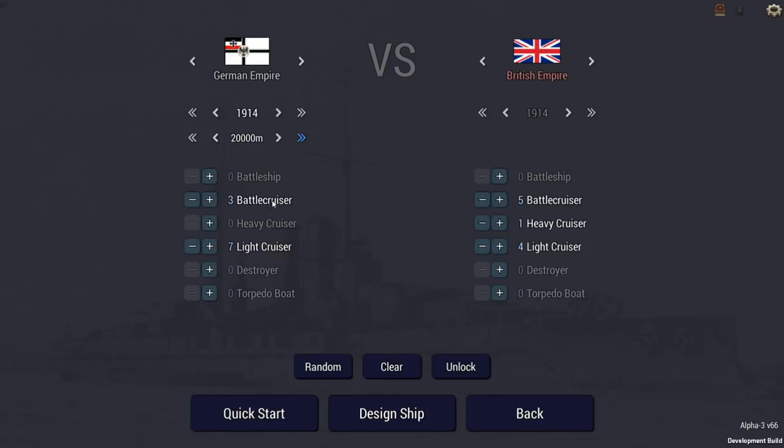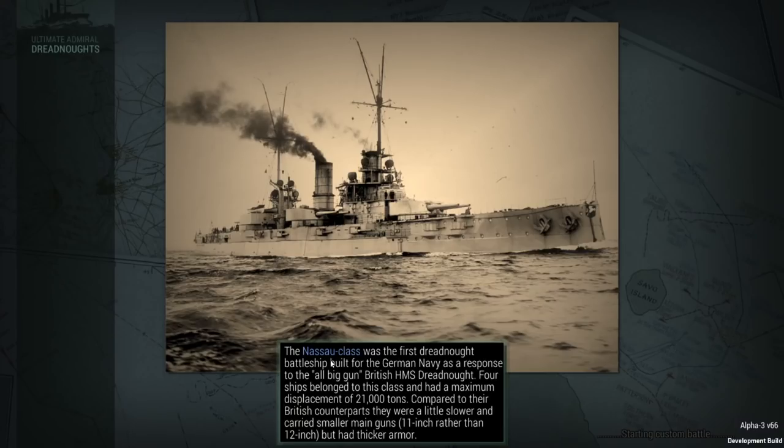We've decided to take the destroyers out of the equation, so I'll have three battlecruisers and seven light cruisers against five battlecruisers, one heavy cruiser, and four light cruisers. I'm going to resist the temptation to build the ships myself, which may mean I can't win — I'll be heavily outgunned with six heavier ships against my three. I want to take on the German side because they historically lost, and I want to see if I can change history. Let's hit quick start and go right to it.